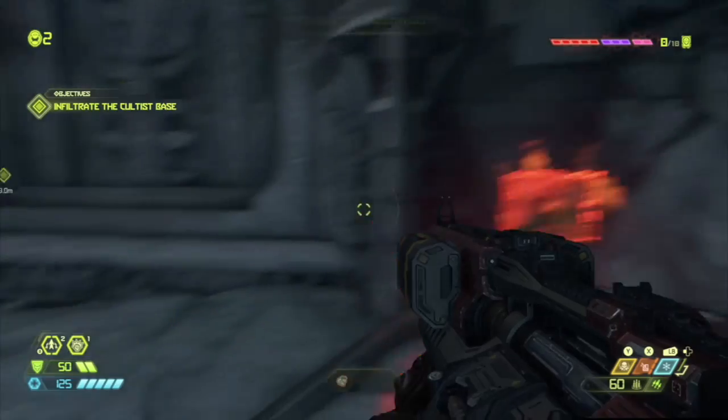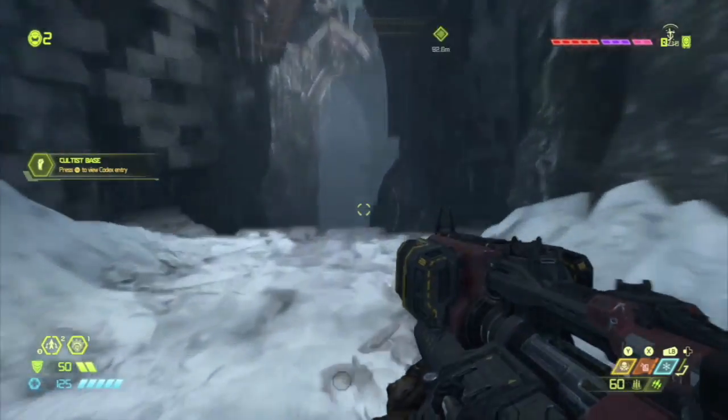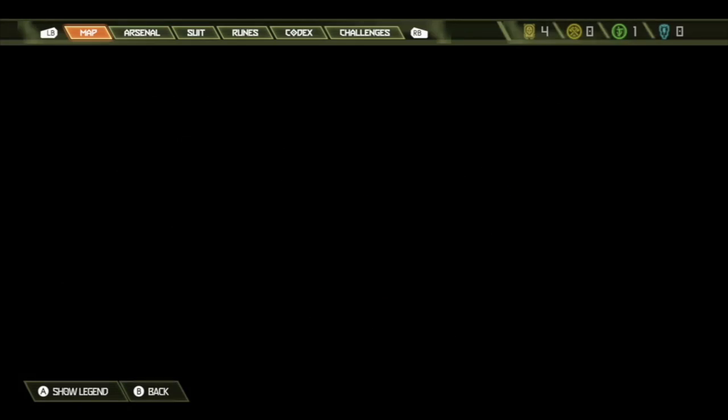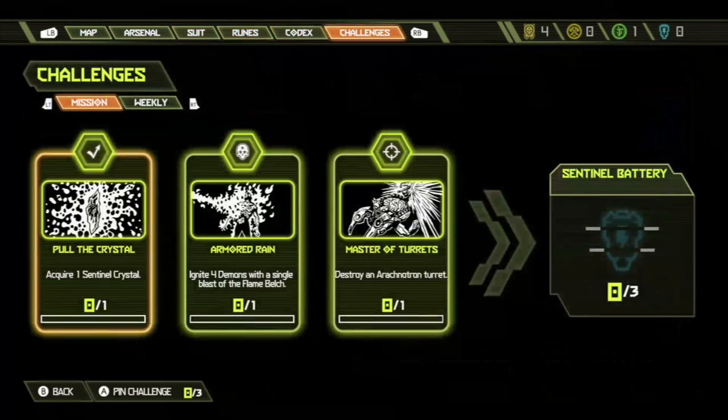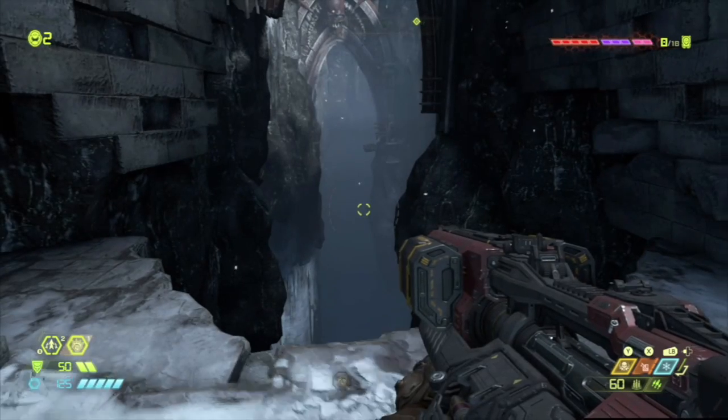And we begin. Another codex entry — very nice. Mission challenges are optional trials that can be completed at any point throughout the mission. Completing one mission challenge awards a Praetor suit point; completing all three awards a Sentinel battery. So what are my challenges now? Acquire one Sentinel crystal, ignite four demons with a single flame blast of the flame belch, destroy an arachnotron turret — oh, I do that all the time!